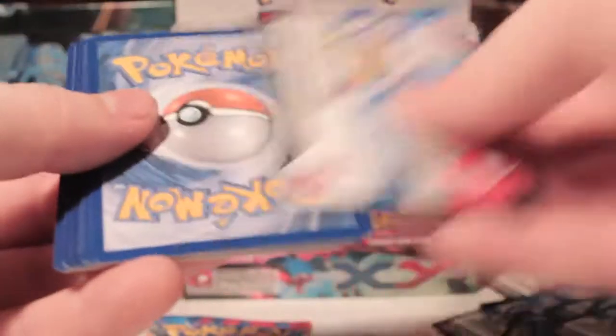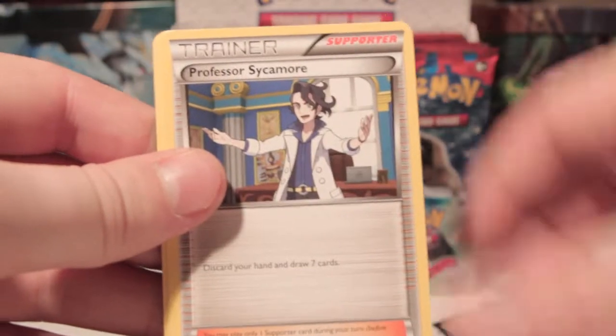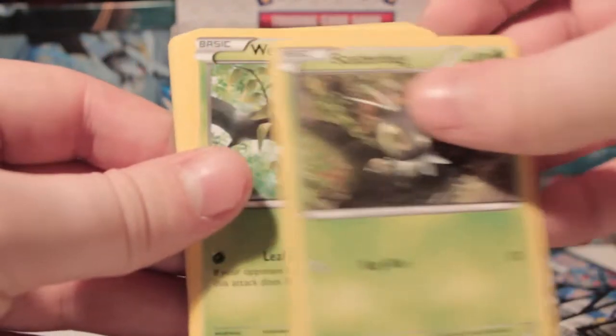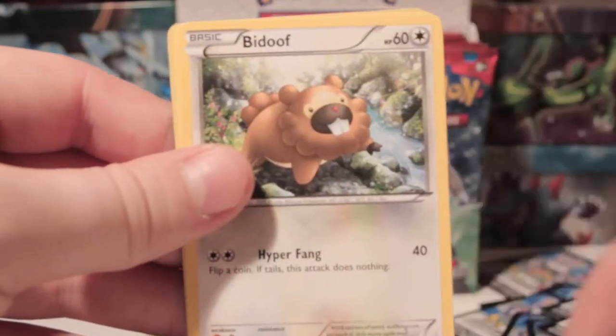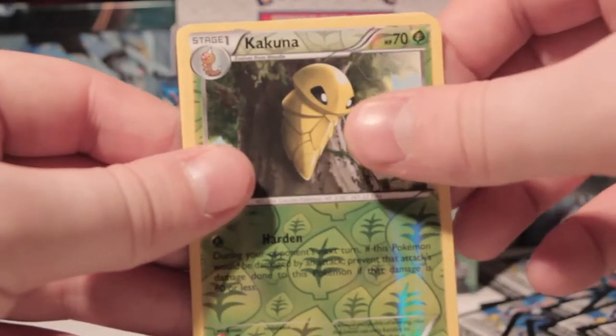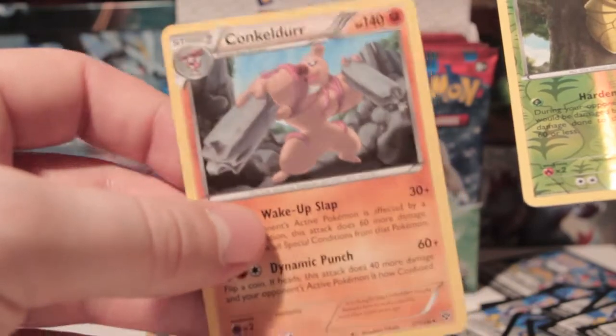Second to last pack here for this part. We've got Super Potion, Professor Sycamore, Hard Charm, Scatterbug, Weedle, Rhyhorn, Bidoof, Spoink, Kakuna, and a Conkeldurr Rare.